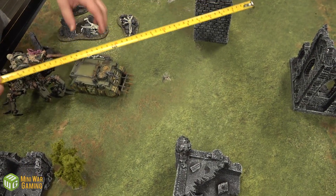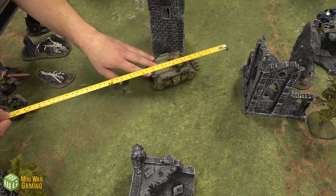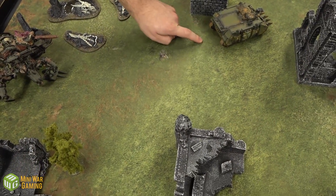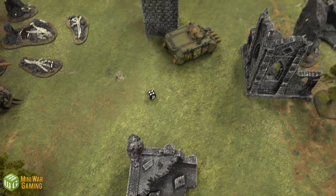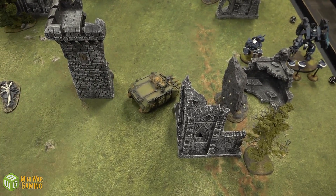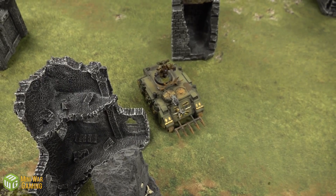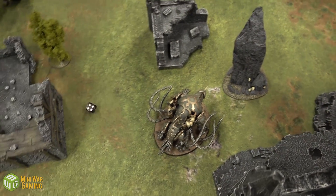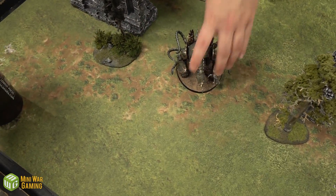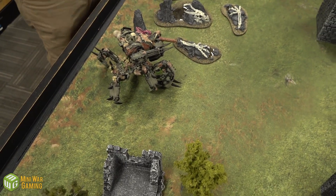Chaos Turn 1 movement: The Rhino starts driving up toward the Broadside, advancing an extra four inches. That's the Chaos Space Marine Rhino with the new guys. Smoke is popped on the Rhino. The Maulerfiend advances as well, running through that way and getting over there. The Defiler stands still.